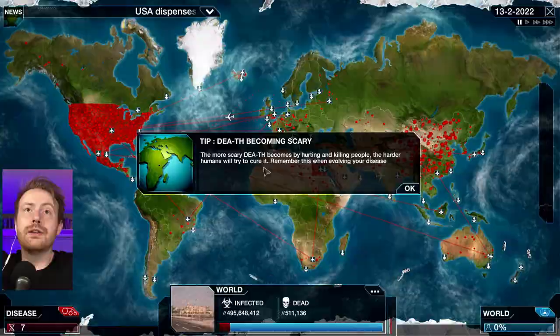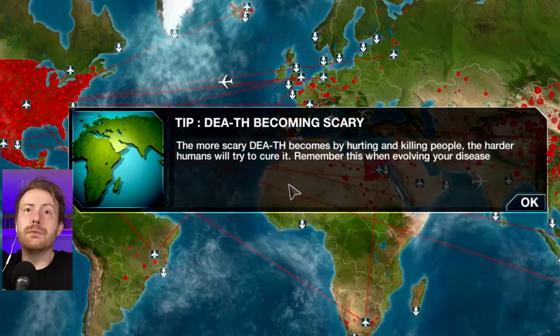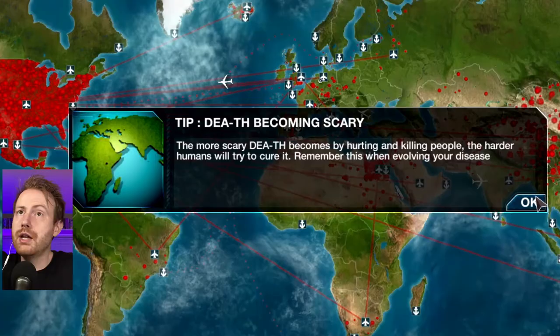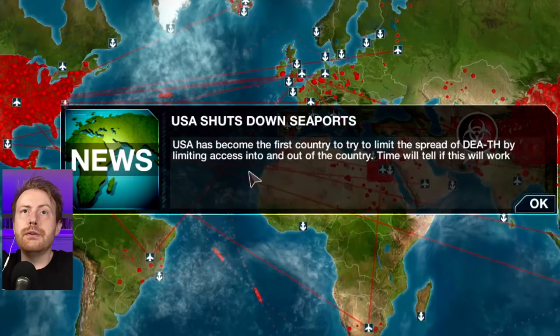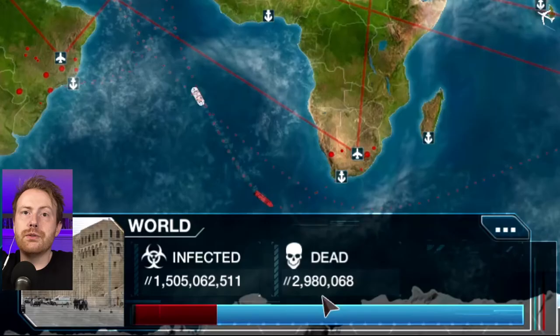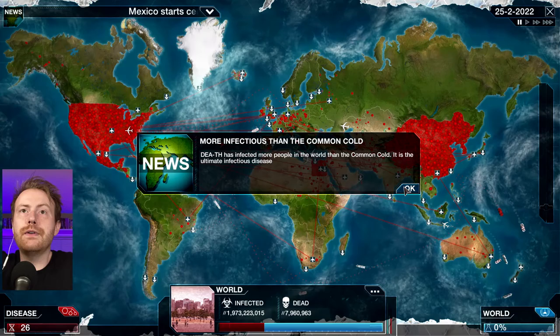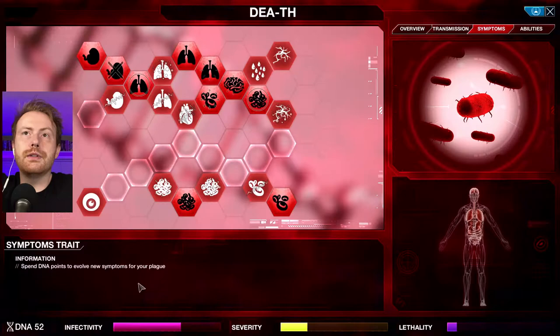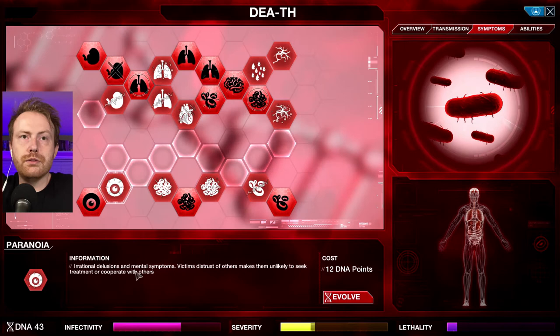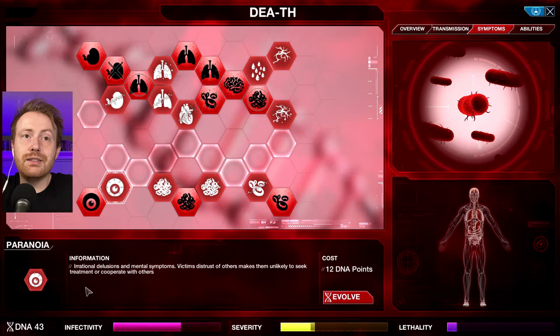Now that I've just leveled it up so many times. The more scary Death becomes by hurting and killing people, the harder humans will try to cure it. Remember this when evolving your disease. That's why I need to make people less productive. I need to really try and start killing off everybody. USA has become the first country to try to limit the spread of death by limiting access into and out of the country. Look at all those deaths now. It has infected more people in the world than the common cold — it is the ultimate infectious disease. We've got a lot of DNA points to spend. Make people less productive. Irrational delusions and mental symptoms — victims distrust others and will make them unlikely to seek treatment or cooperate with others. Body-wide organ failure and rapid death — I need a few more points for that one.